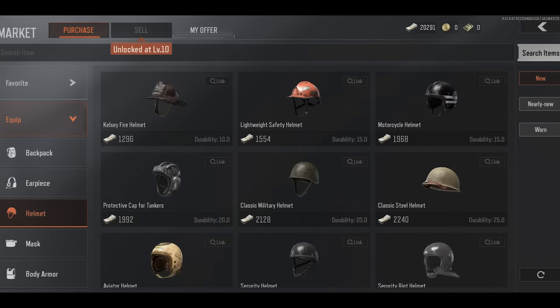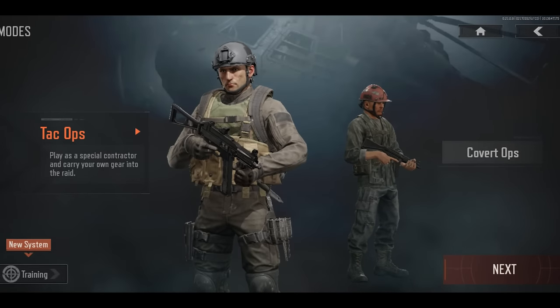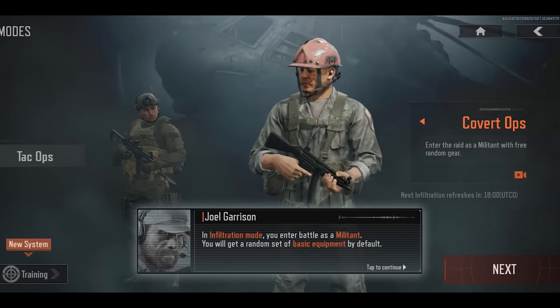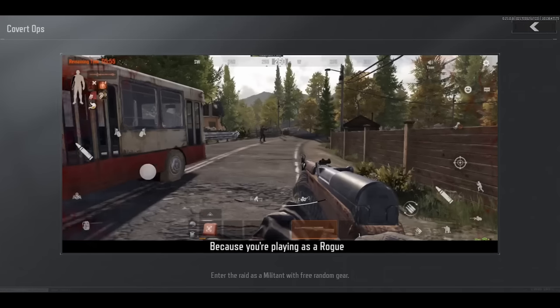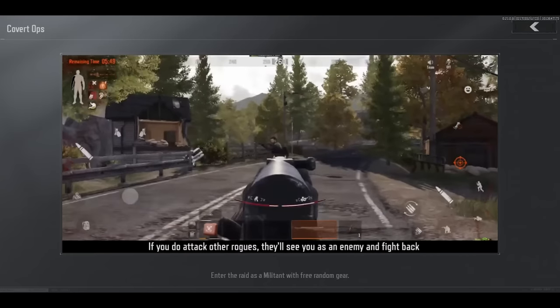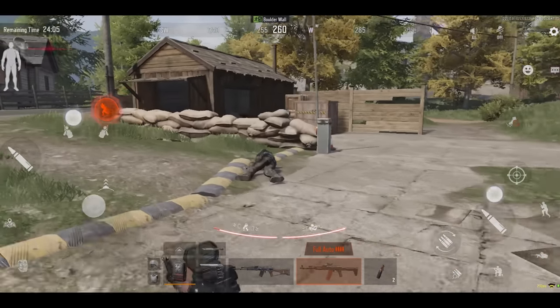There are a few different modes. Tac Ops is your main character — you're building up their stash, guns, and level. You pick your gear, bring it into the raid, and if you die you lose everything you brought in. If you survive, you take it all back to your stash. Then there's Covert Ops, where you spawn in with a random kit and assume the role of one of the AI — very similar to the scavs in Escape from Tarkov. You loot up, maybe find some players to fight, extract, and everything you extract gets sent to your main character.